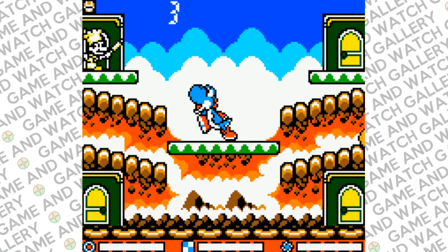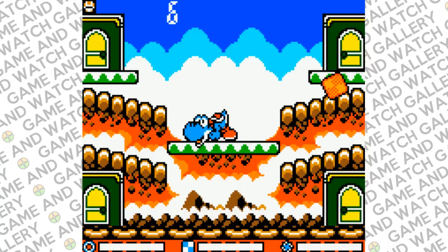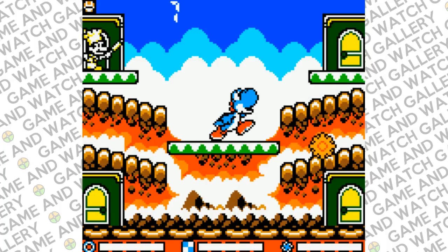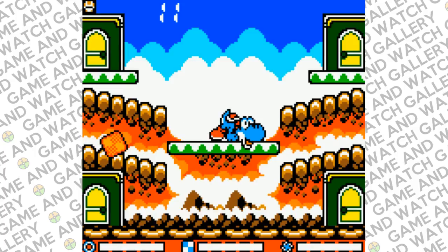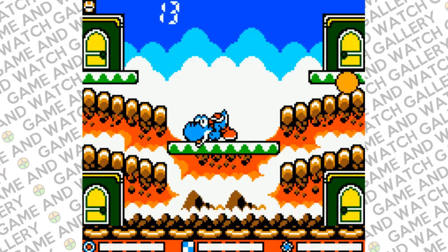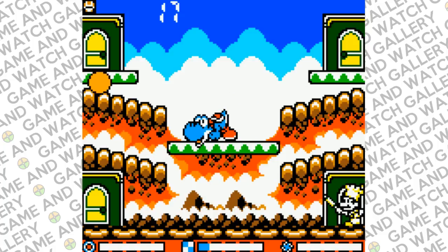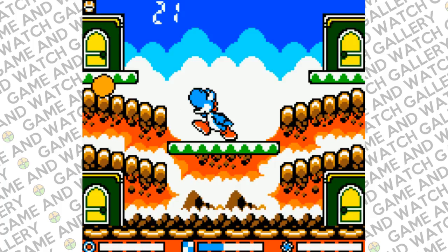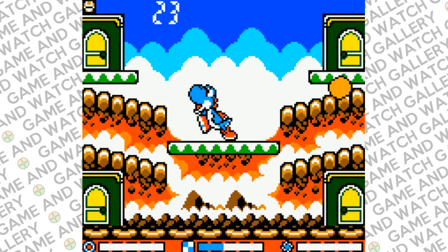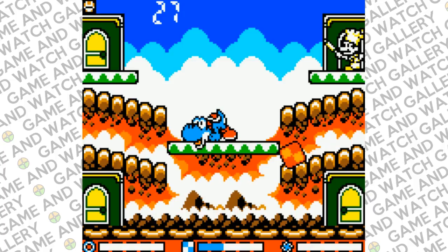Why don't I remember it being Blue Yoshi? I remember it being the correct color Yoshi, but we're here now so we might as well enjoy it. There are certain points where you want to eat the cookie. In the classic Game & Watch wireframe version they're eggs, but here because it's Yoshi and there's a game called Yoshi's Cookie — guess what, we're eating cookies.